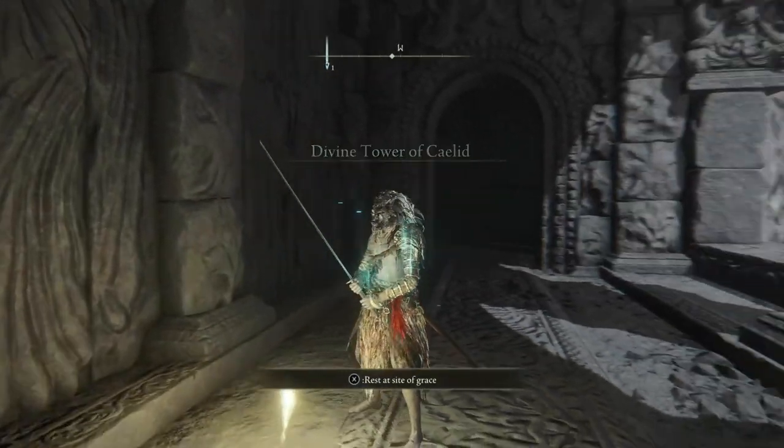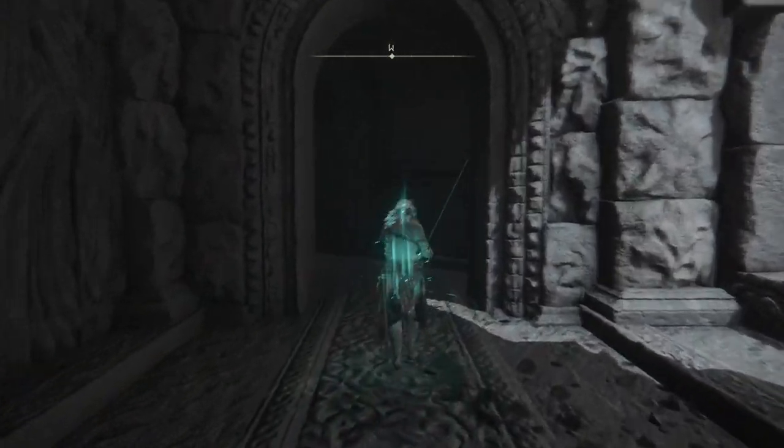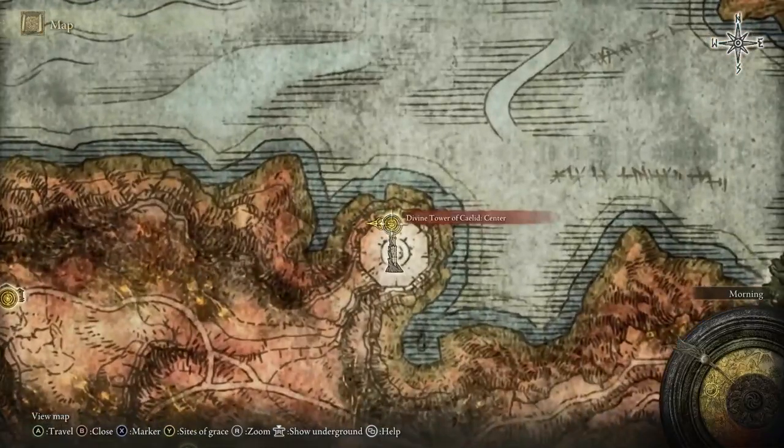And then you can make your way to the right to go up the tower, or the opposite way to go down the tower and kind of just explore down there. The top of the tower is where we're headed.